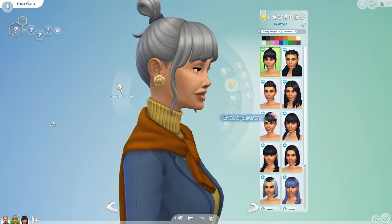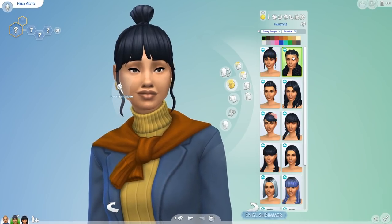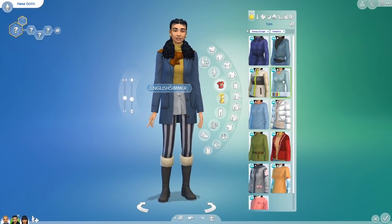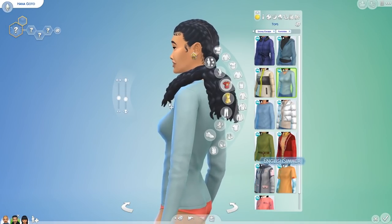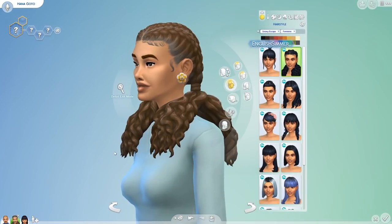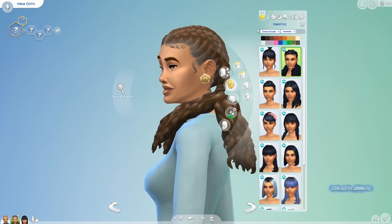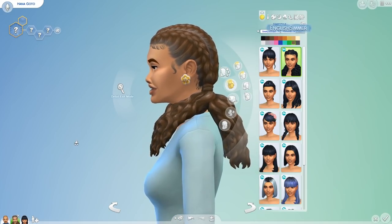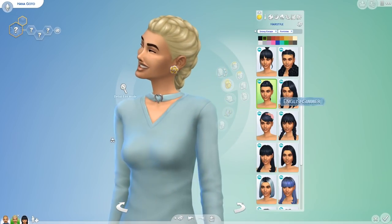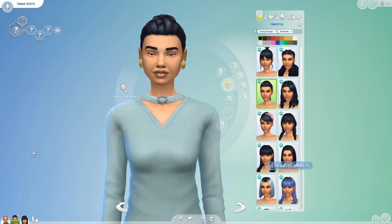The first hairstyle is a cute little bun with bangs — very plain Jane but I do like it. This one sits a little strange on your sims; you can see a clear gap, especially on the lighter swatches, between where the sim's chest is and the hair. I think that's so it doesn't clip as much into the heavier clothing, which makes sense for a snowy expansion. The next hairstyle is a really chunky braid — some of the swatches are a little mixed up, but it's early access so there are a few hiccups.